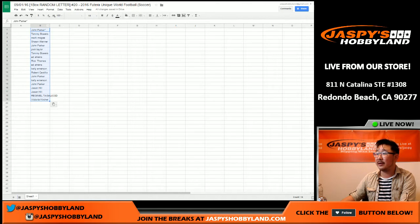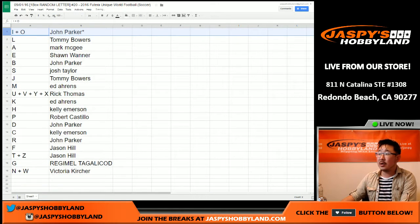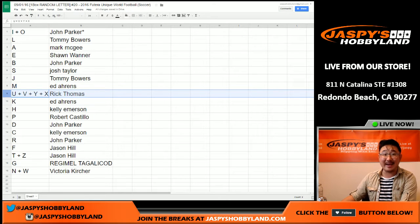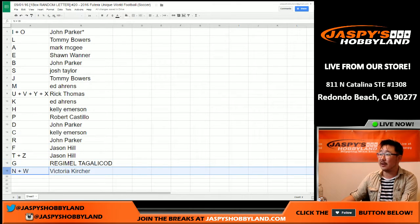Let's copy that and pop that in here. Here's how it all shakes out, boys and girls: John Parker gets I and O. Tommy, you've got L. A for Mark McGee, E for Sean, B for John, S for Josh, J for Tommy, M for Ed. U, V, Y and X for Rick T. K for Ed, H for Kelly, P for Robert. John, you've got D. Kelly with C. R, John, F. Jason along with T and Z. G with Regimel, and N and W for Vicky.